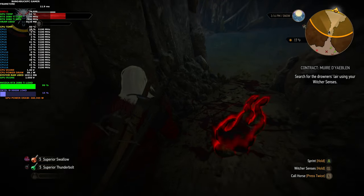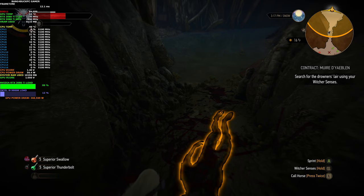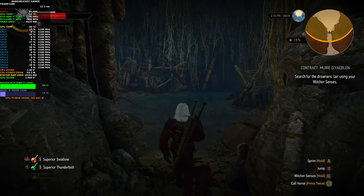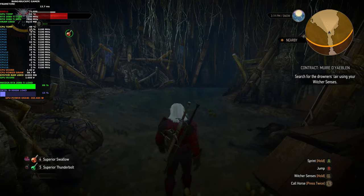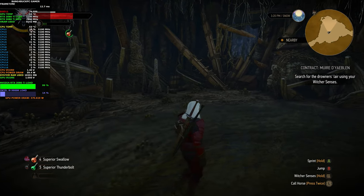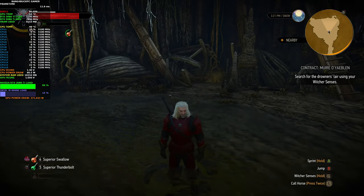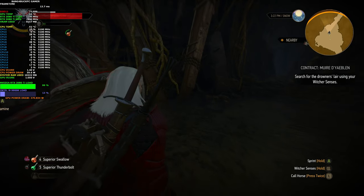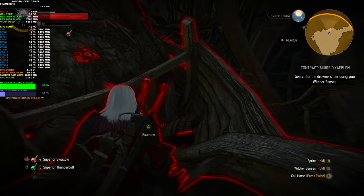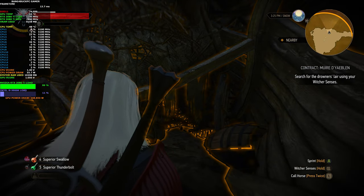There's a monster here but it's definitely not a drowner. There are bruises on the victim's neck — crushed larynx — strangled. There are a lot of bodies around here. I'm going to drink some potion because my health is getting quite low. The potions that witchers drink are mainly fatal to humans because the level of toxicity is way above what a normal human could handle, but due to their mutations they can handle it.